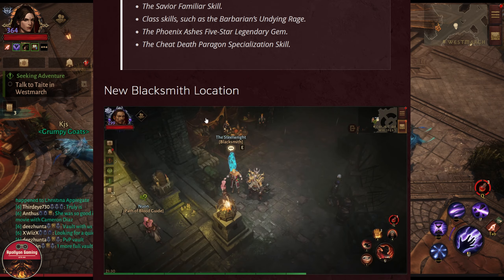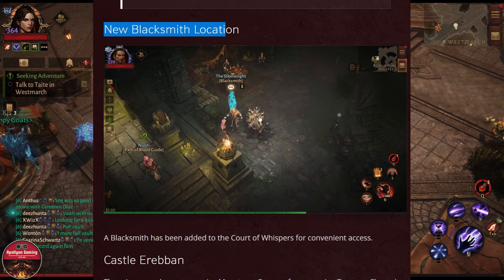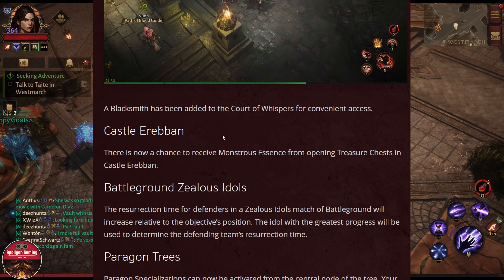They are also placing a new Blacksmith just around the portal of the Blood Dungeon. It will be a lot easier to salvage items when you are doing the Path of Blood.